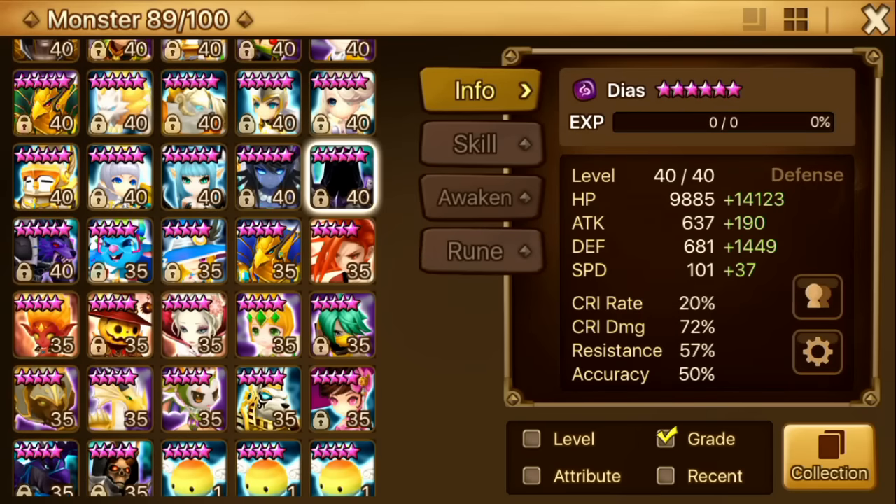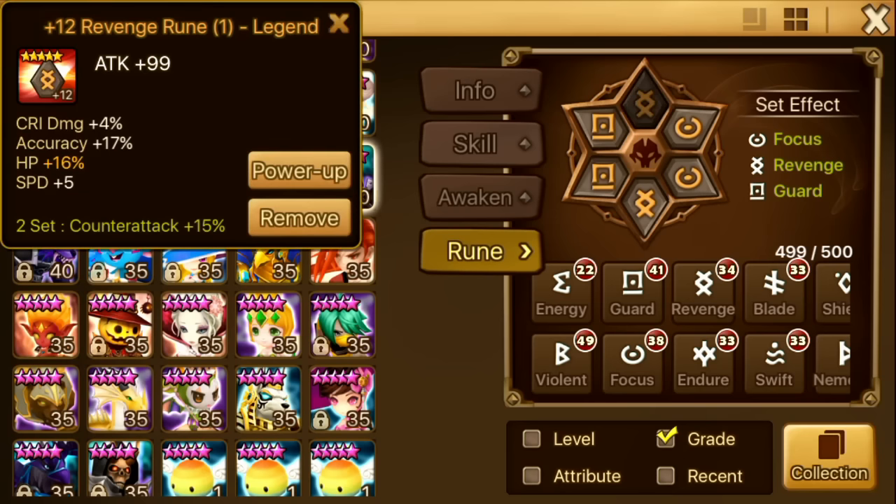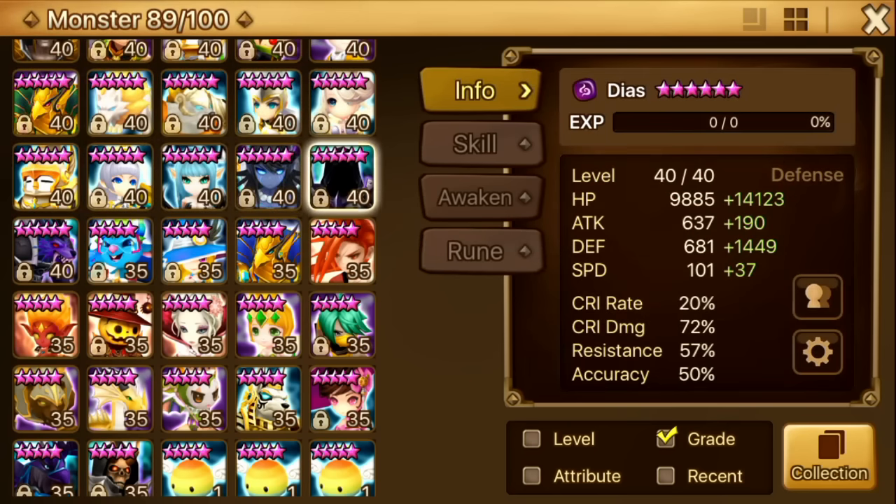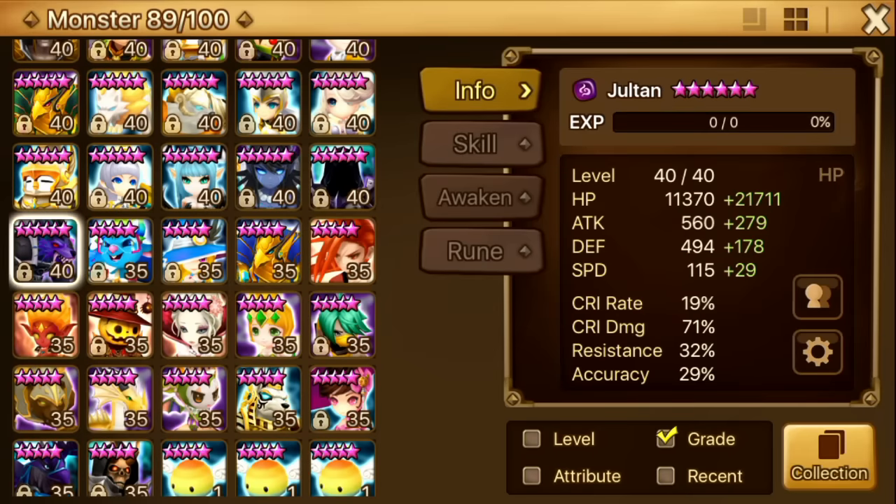Next up is DS — we're getting close to the end. DS is my second raid frontliner. His stats are enough for him to tank the front line, although I do want a bit more resistance and accuracy. Currently he's on defense, defense, HP — Focus Revenge Guard — because I want some accuracy. But in the end I wasn't able to get enough resistance.